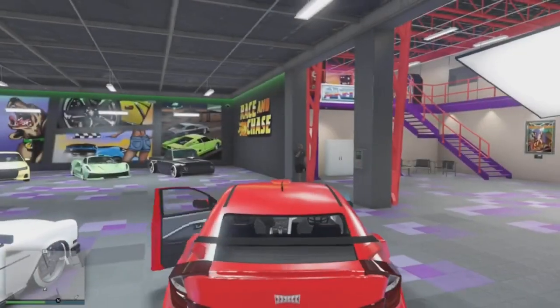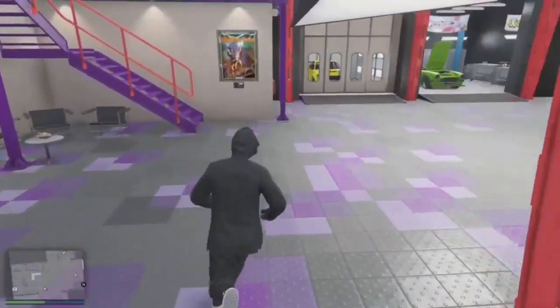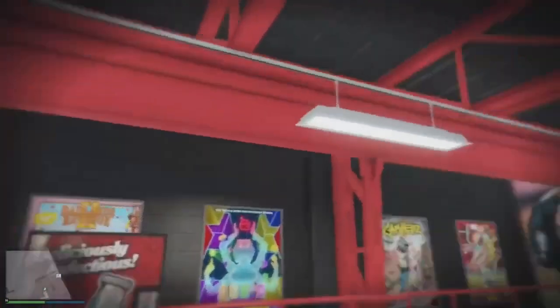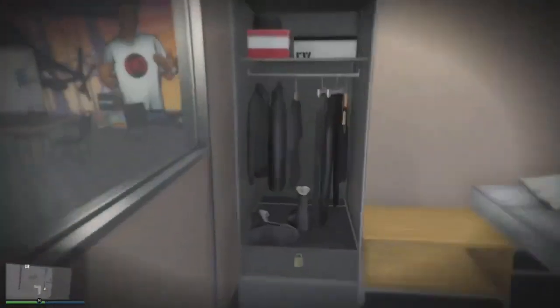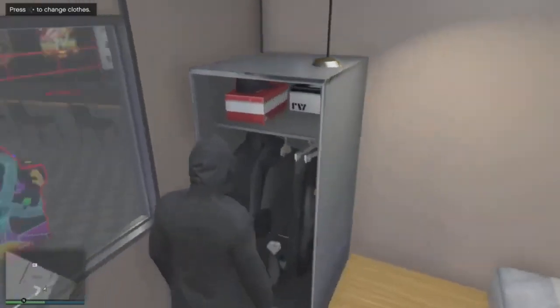Once you've backed out, exit the vehicle. Now make your way on top to the condominium — basically any place where you can sleep and change your clothes. Stand right in front of the wardrobe where it says press right on d-pad to change clothes.